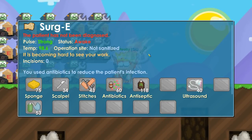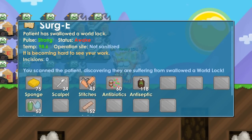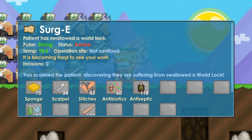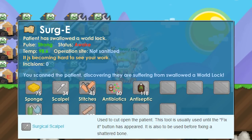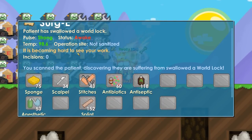Now we have to find out what's wrong with the patient. Use the ultrasound — it will tell you what's wrong and give you further information on what to do. The patient has swallowed a world lock. We can also see a note that it's becoming hard to see your work, meaning you may need a sponge, but the important thing is to make him sleep before using scalpels.